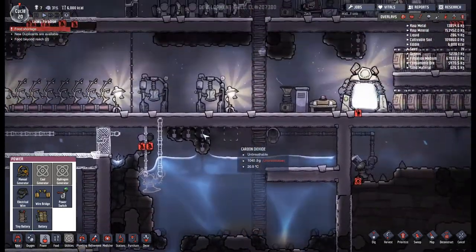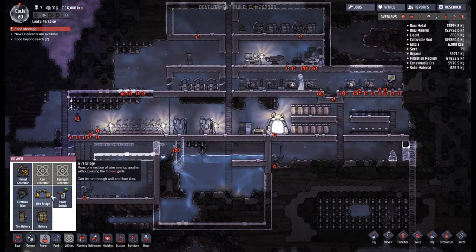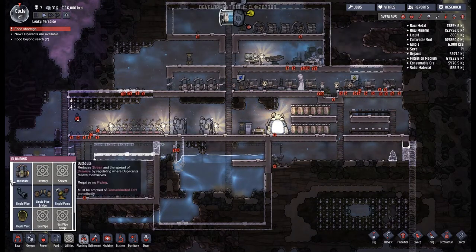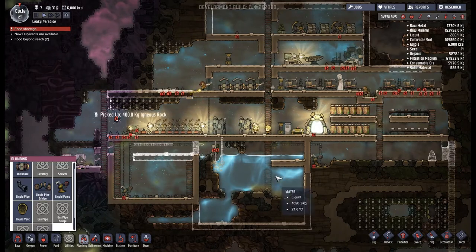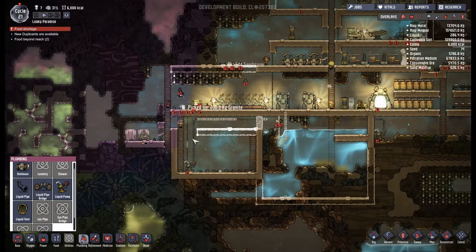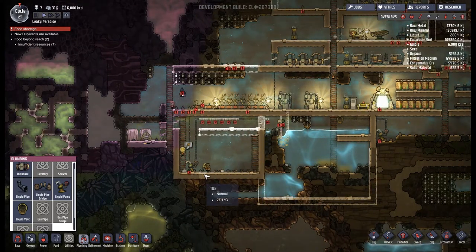I don't feel that I'm ever going to need a wire bridge to keep my power grids separate. But the liquid bridge pipe — that's going to be a thing we use a lot, because we want to keep our contaminated and fresh water completely separate. People are sweeping first — that's a thing.